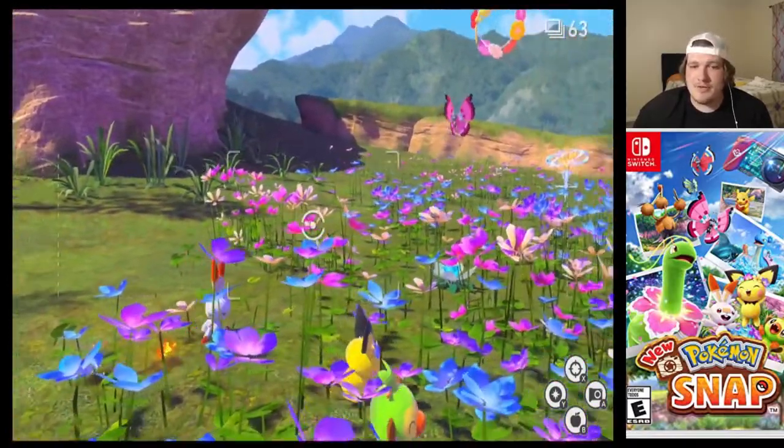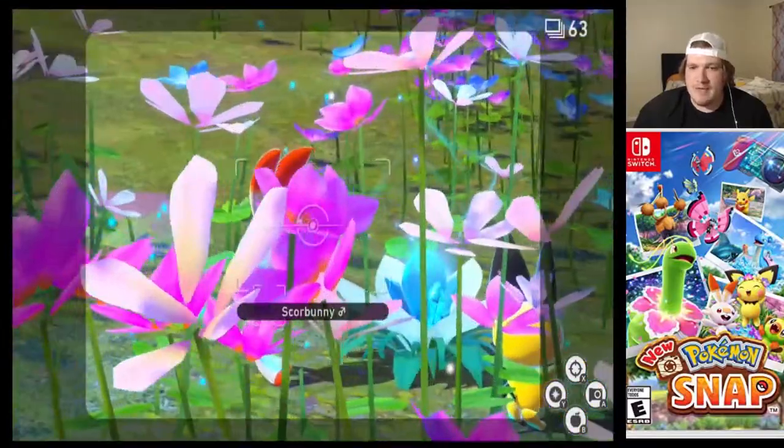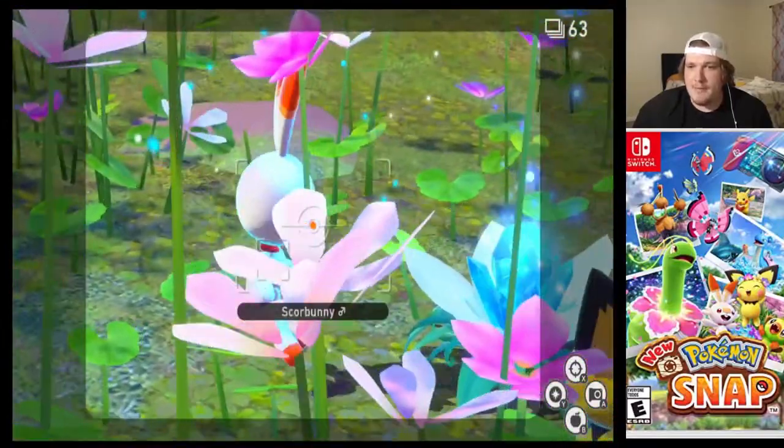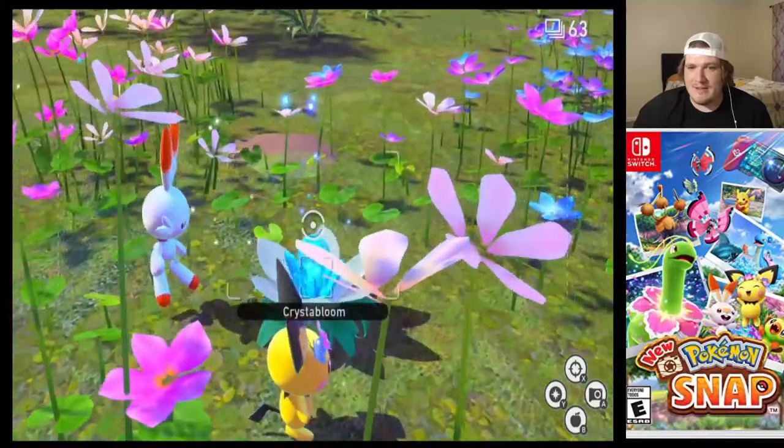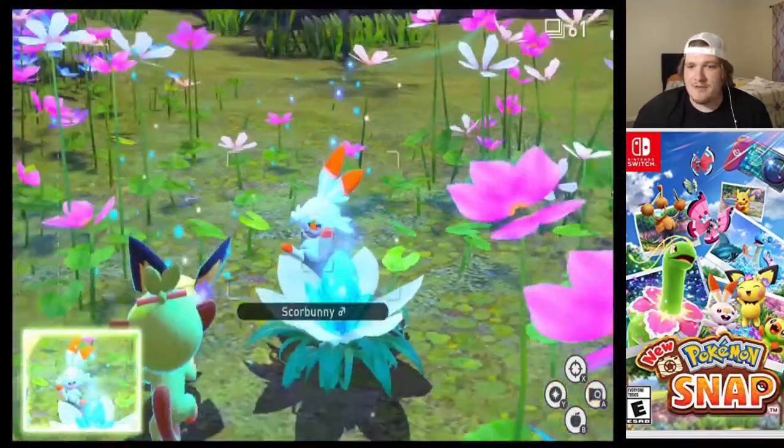In addition to this, I'm also going to show you how to get the laughing Scorbunny, which is going to be a quest that you're going to have to do. Basically, you want to throw the orb and hit this to make it light up, to charge all the Pokémon up — and there is your laughing Scorbunny.